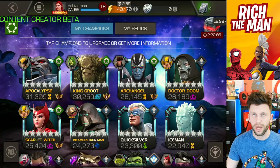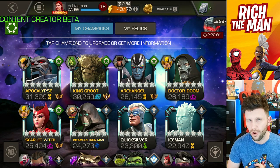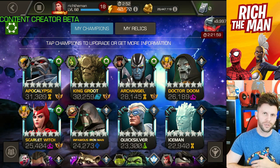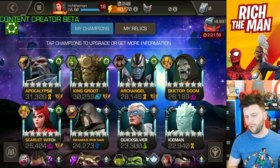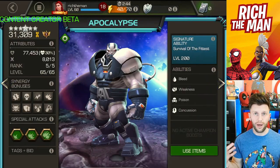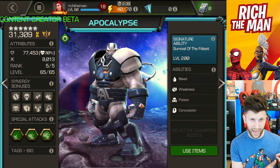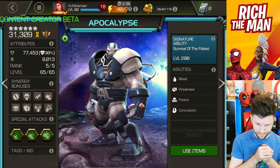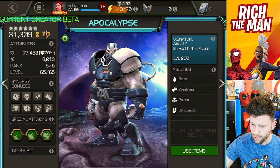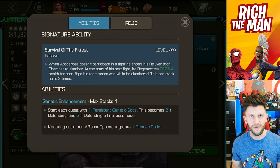The most powerful Apocalypse you can possibly get in game at the moment - we are looking at an ascended Apocalypse. He's a champion I've liked for a long time because he opens up a lot of possibilities, whether you use him as a horseman enabler or by himself. He's an evade counter, immune to incinerate, disorient, and bleed at certain stages, and he can go cross-fight, build genetic code, and do a lot of damage.